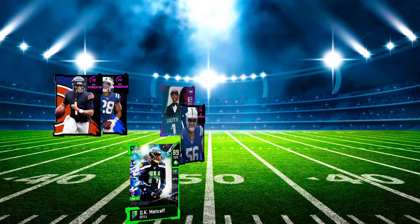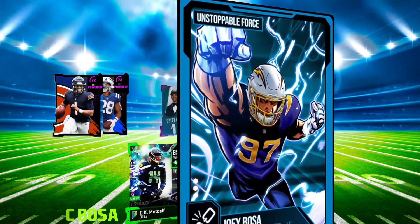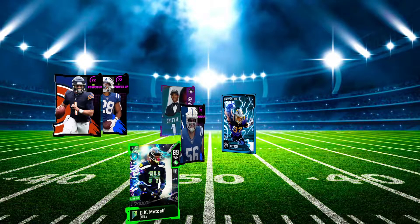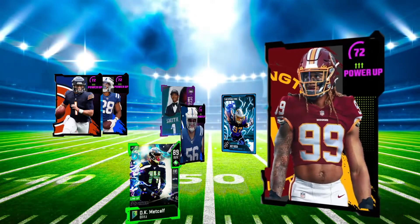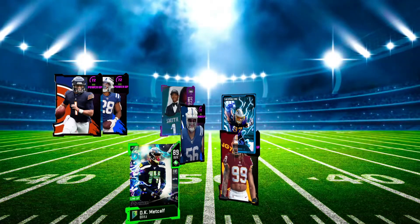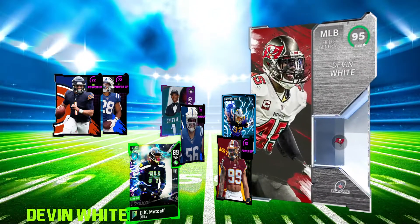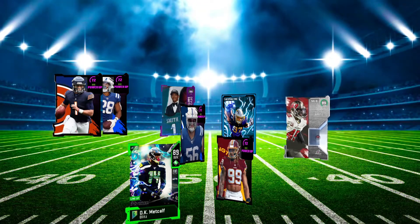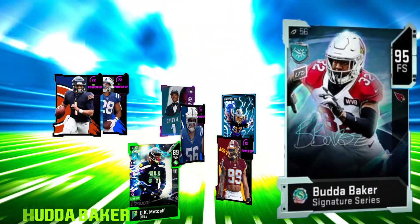Going over to the defensive side of the ball, I'm gonna put Joey Bosa on one side, let him dominate, and I'm gonna get him that X-Factor too. On the other side, we got Chase Young, baby — the Predator, let's go. At Mike linebacker, I want to make sure I got some speed, that's why I'm going with Devin White. And one of my favorite safeties to play in the game right now is definitely Budda Baker — let's get it.